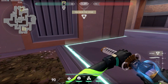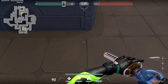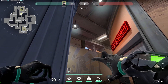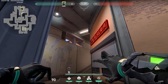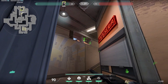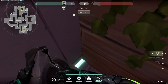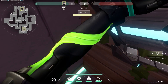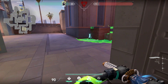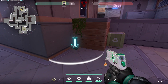You want to cover this whole area so your teammates can plant. First, shut the door so people can't spot it. Then line up with this triangle, look at this line on the window — that yellow line here — line it up with that, and shoot. It lands perfectly where the spike is. The whole spike is covered; you can't even get close enough to defuse it. That's all the mollies.